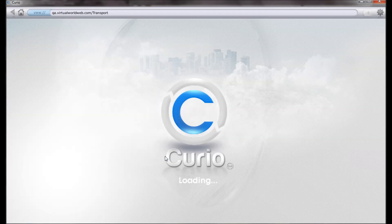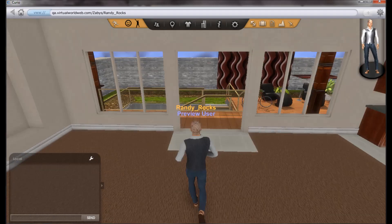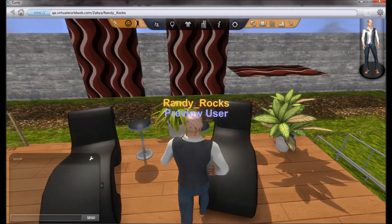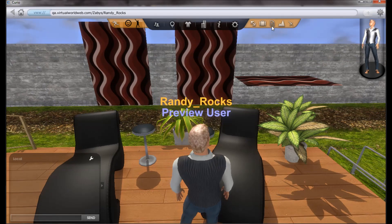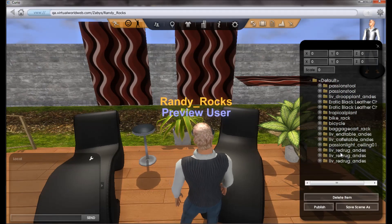Going into design mode, navigating back to the house. And I think it'll be in the prop list this time. And there it is.